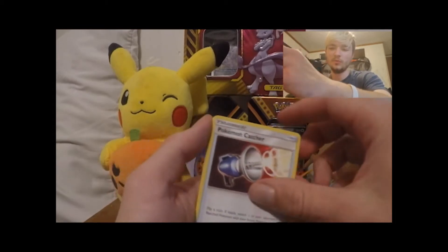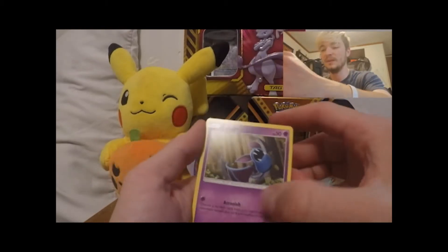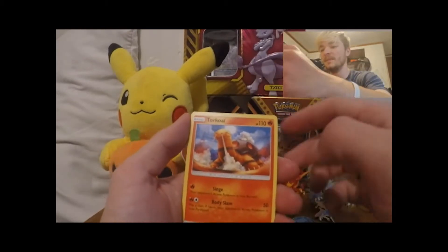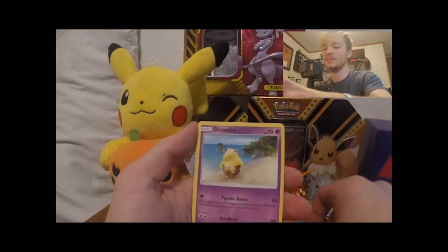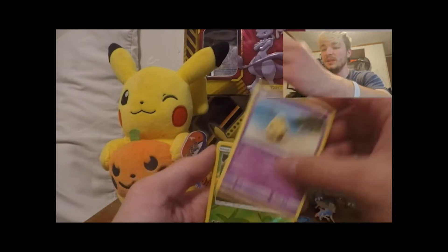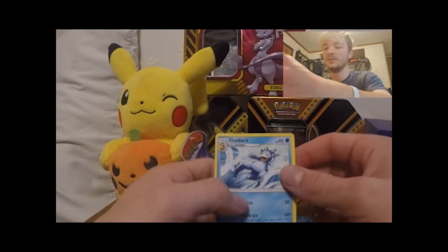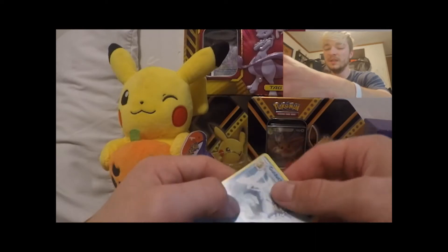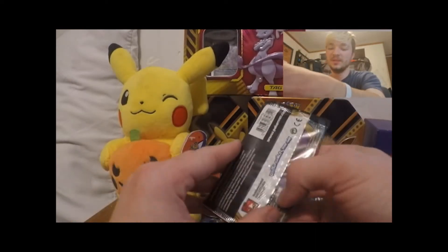There's a Zubat to go along with our Golbat. There's a Squirtle, a Roulette, a Drowzee taking a long walk on the beach. There's our reverse, and a non-holographic Growlithe — that's not a bad looking card.